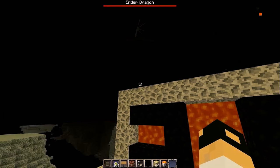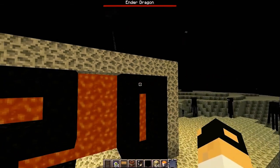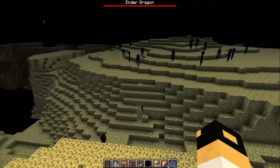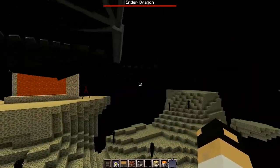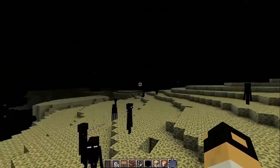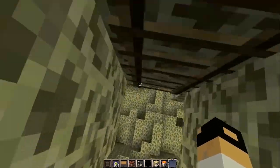Of course, building in the End presents certain challenges — namely that the dragon regularly comes by and ruins everything. So basically what I figured is we would all start by working together to kill the dragon, because that makes our lives a lot easier and a lot less noisy. And then once we've done that, we come down here to the spawn area — though it appears he's destroyed some of my ladder. Great.